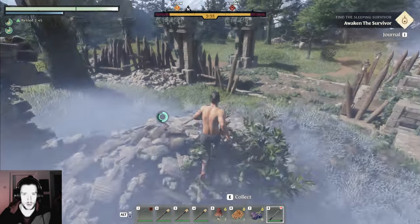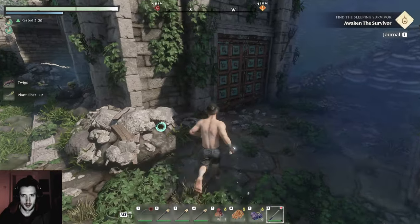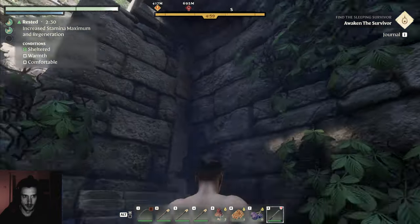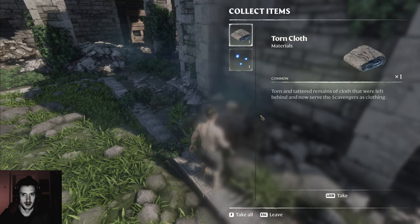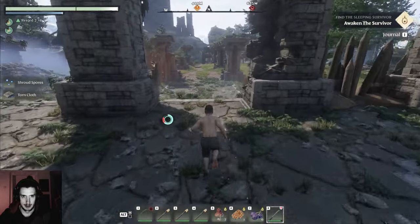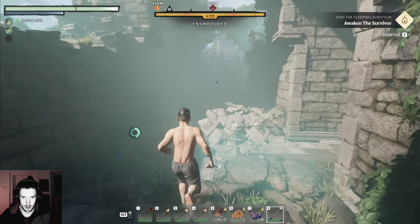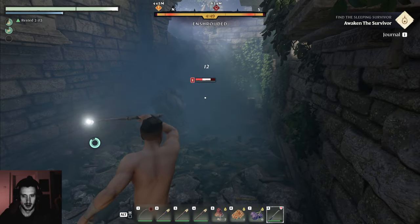That's pretty much the starting area that you should always leave. Probably need a grappling hook to get up there — I could craft that, I've seen it. So my shrouded place here — shrouded and the ward is easy mode.